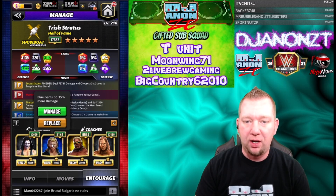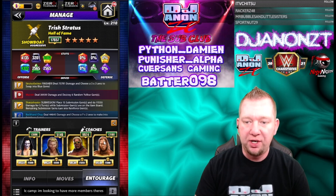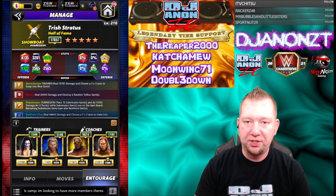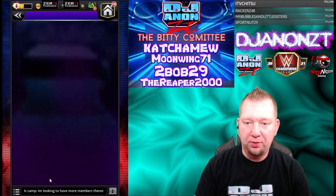I got Edge on there for blue gems doing 35% more damage — trying to buff that finisher up. I got Rikishi for matching yellow gems to get an extra charge, and Booker T Hall of Fame for 5% more yellow gem damage. So we're going to go out here on the road, Royal Rumble against Nikki Bella, and we're going to see what we can do here.